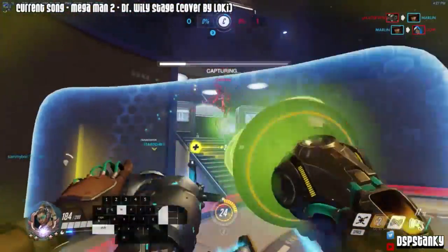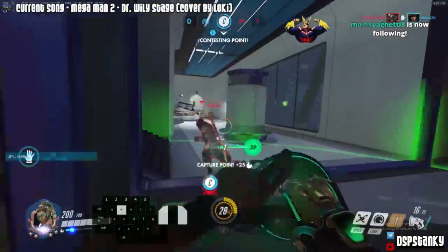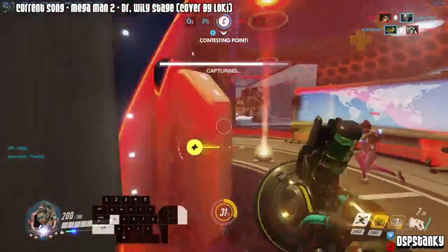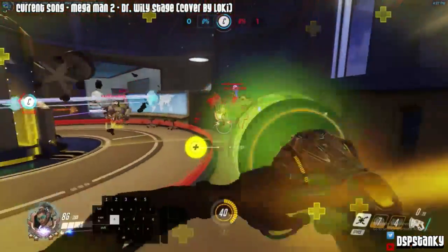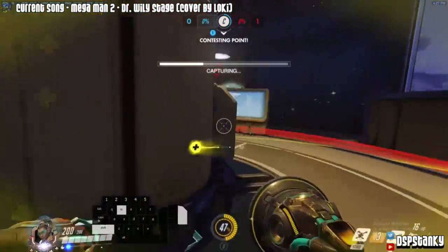So he takes out their support — gotta secure those kills. Just gotta get the knockback on the Tracer. Then he gets that kill on Genji. If you want to carry as Lucio you gotta get those kills. That's why I'm practicing my aim here. And now look how he uses this pillar to just kind of dodge the damage from at least two people there.